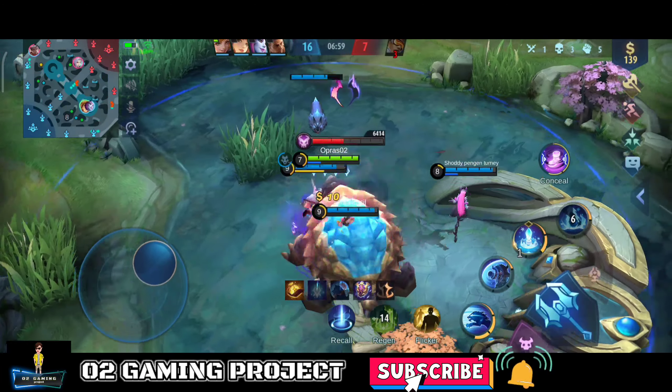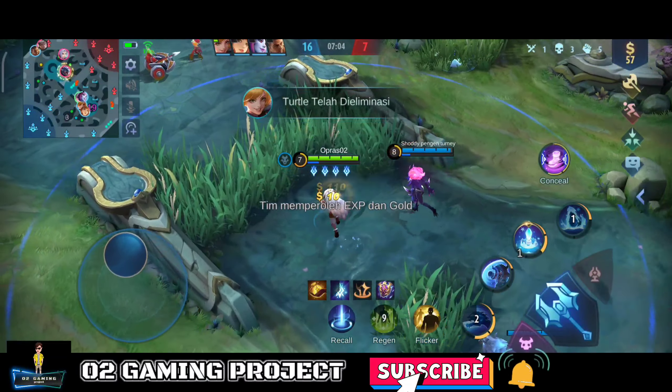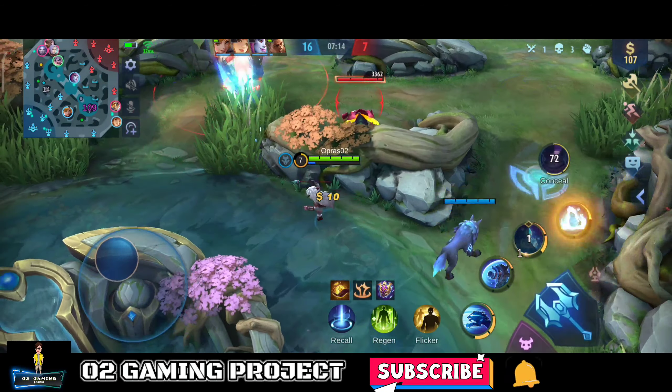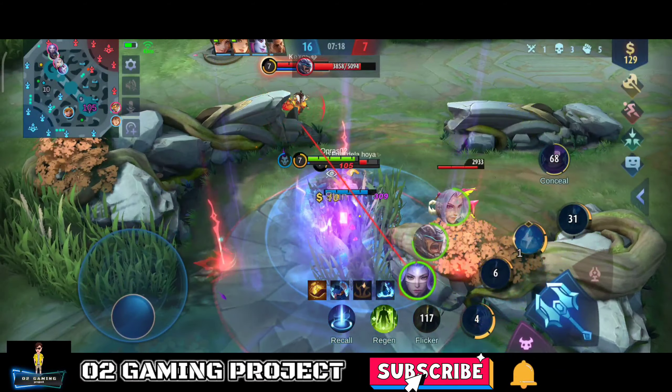Kita ke bawah. Untuk item keduanya, gue bikin Dominance Ice. Fungsinya Dominance Ice itu untuk mengurangi lifesteal musuh, ya - lifesteal, shield, gitu.